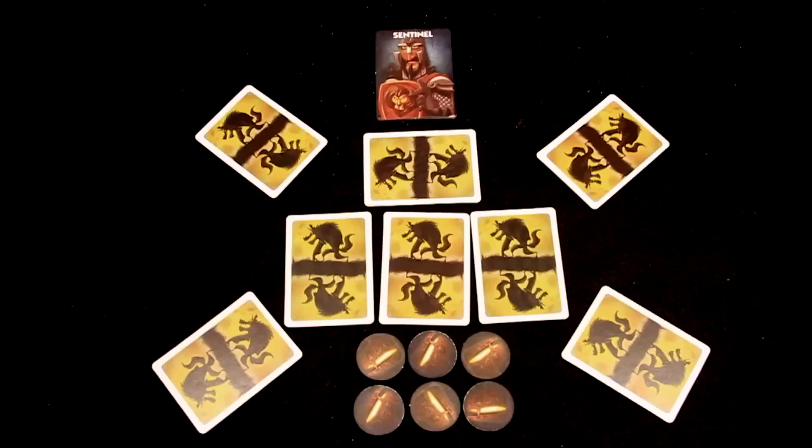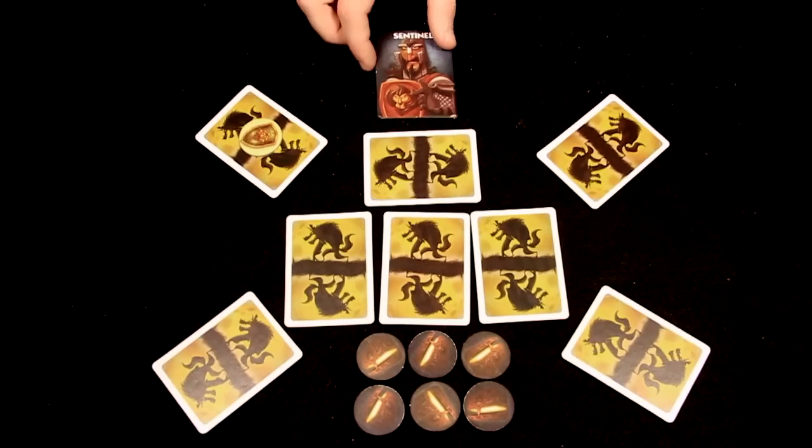When the Sentinel wakes, he places a shield token on another player's card. This token prevents any player from moving or looking at the card under it.